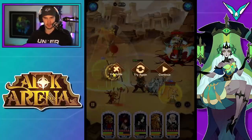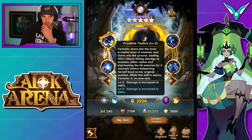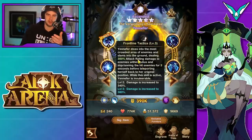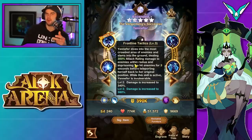Now we'll go ahead and take a look at Yennefer. We'll definitely do a lot more testing tomorrow when we get the test version of these characters. First off, Yennefer's ultimate ability: she dives into the most crowded area of enemies and slams into the ground, dealing 300% attack rating damage to enemies within the radius and imprisoning the hit enemies for three seconds before teleporting herself back to the original position. While this skill is active, Yennefer is invulnerable. From my testing, the imprison seems more like a rooting effect — they can still do stuff. So when she uses this, she's going to teleport, charm the enemies, and then they're rooted and attack each other.